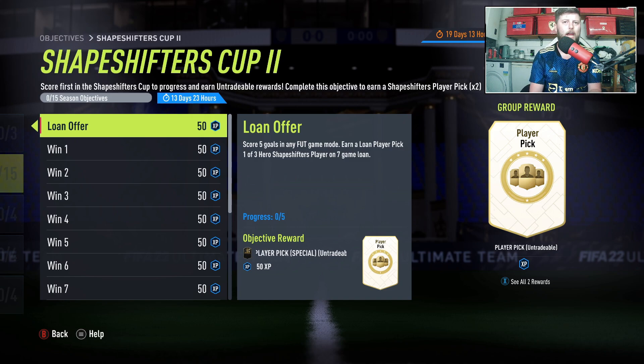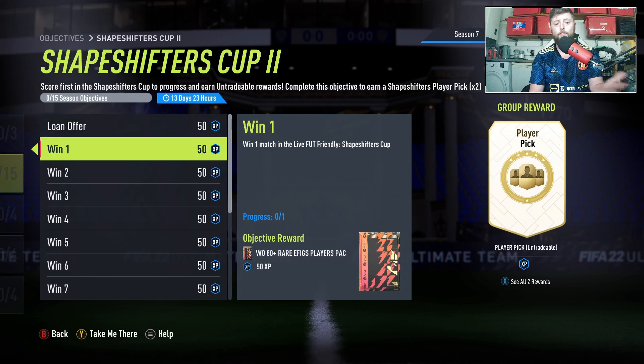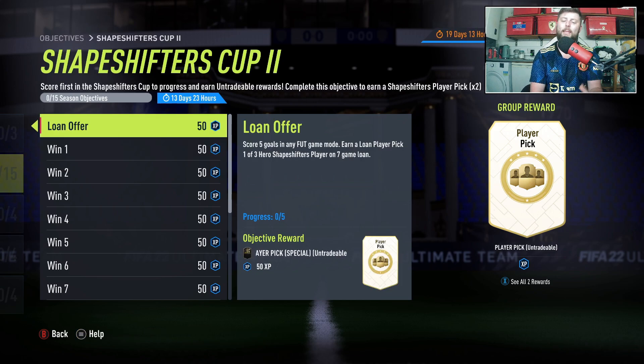We've basically got the same objective as before — score five goals in any game mode. You can just go into Beginner Squad Battles, get five goals and dip, and you'll get yourself a Hero Shapeshifters player on loan. Not a bad little requirement to be honest. You get a nice loan player and if he's a good one you can go put him into the squad. I like that they've done it with the Heroes only and not all of the Shapeshifters.